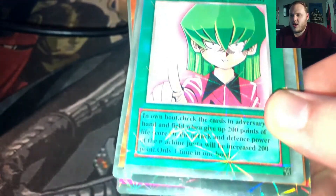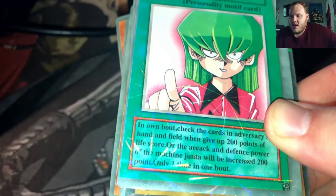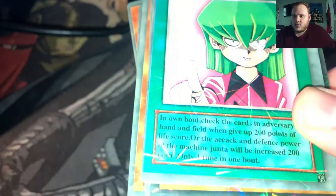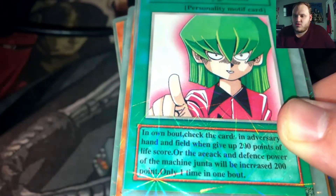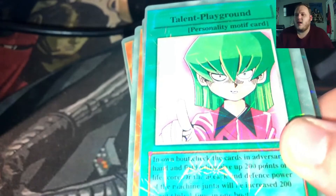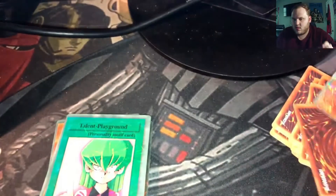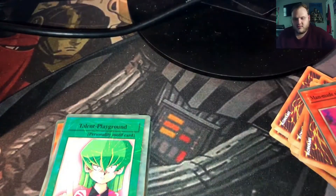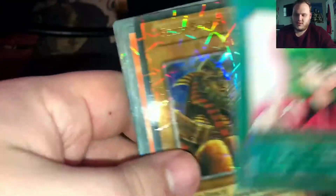Talent playground — a personality motif card. 'In own bout, check the cards in adversary's hand and field when give up 200 points of life score. And defense power of the machine Junta will be increased by 200 points only one time in the battle.' So I guess — is this talking about like the Jinzo? Can we increase the Jinzo's attack points? Is this fake Yu-Gi-Oh deck showing synergy? But it's a personality card — so what is it, like speed duels?